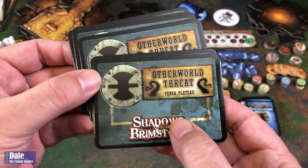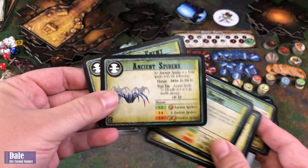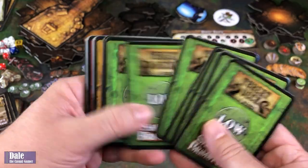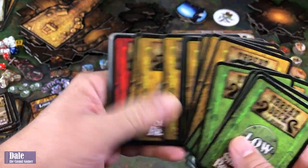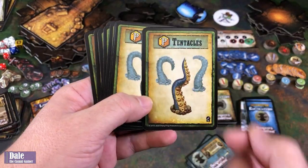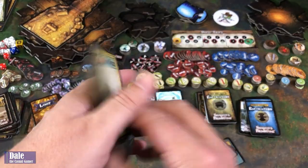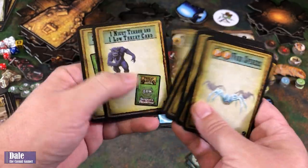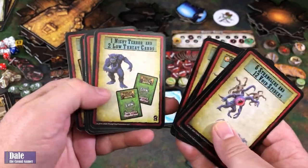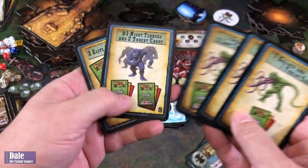Of course we need monsters to fight. We've got Otherworld threats for the Targa Plateau: Snow Tears, Target Pylons, Ancient Spiders, and a wandering enemy. Depending on the number of players, there are low threats for one to two heroes, medium threats for three to four heroes, high threats for five to six, and then epic monster fights. All these cards are just going to show you the number and type of monsters coming out, with increasing numbers as the threat level goes up. Good to see the Goliath in the epic threats.